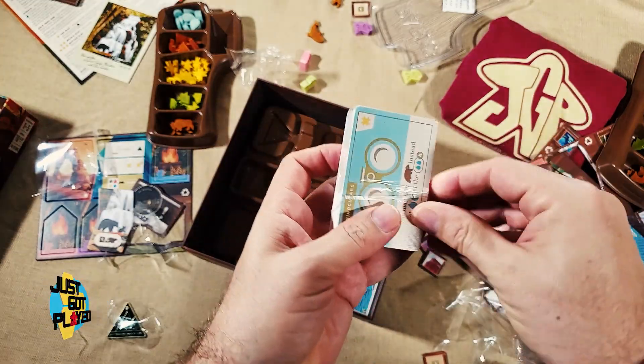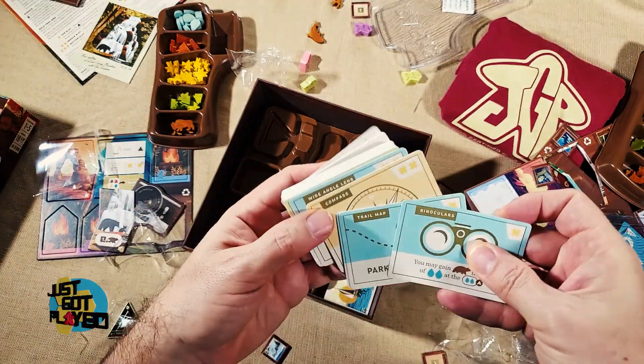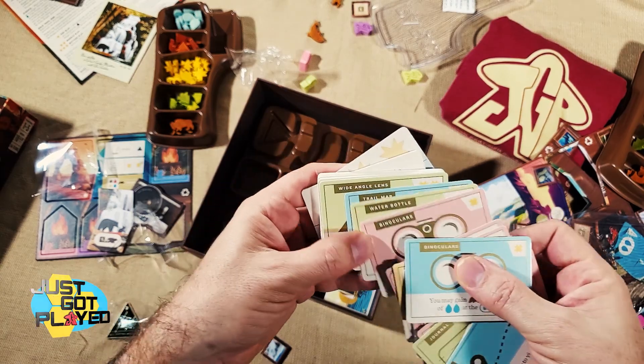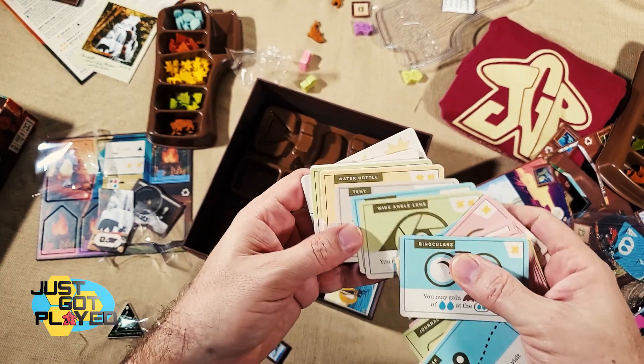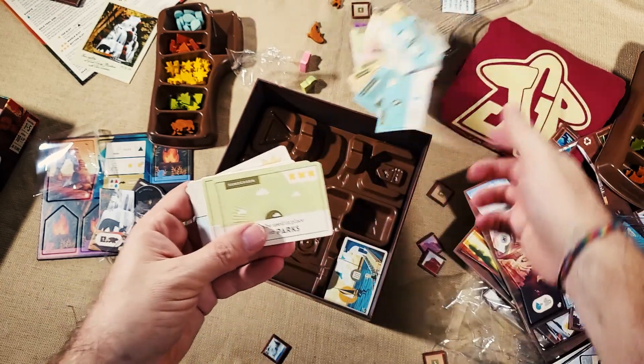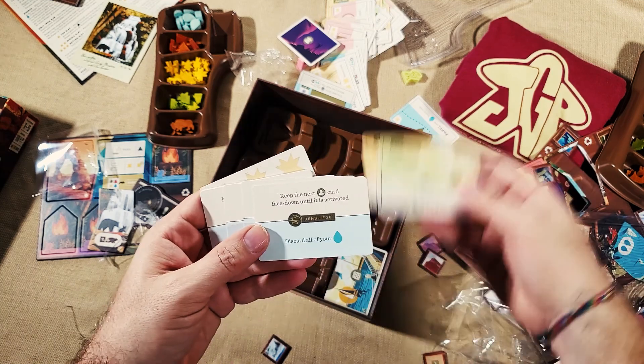There's some gear cards here. In the game you can have gear which gives you some benefit. We've got a bunch of different gear — water bottles, trail maps, sunscreen. If you're from Florida, you know about sunscreen.